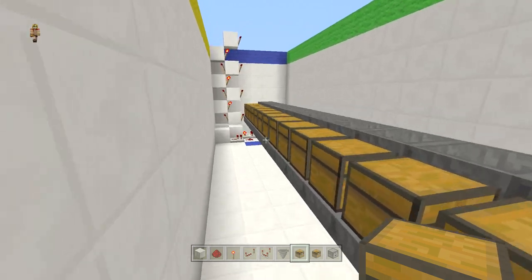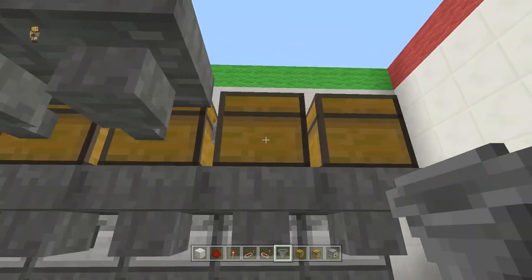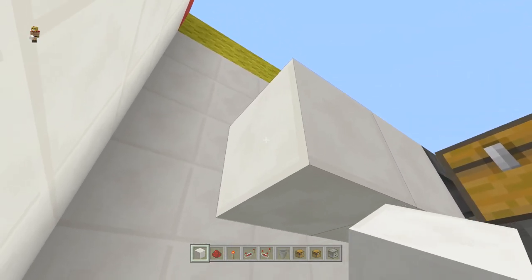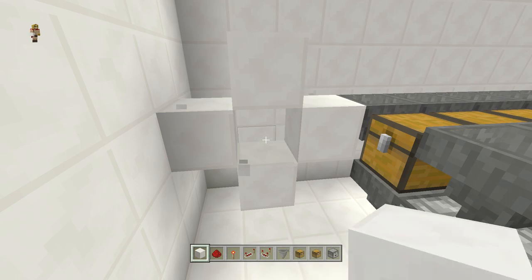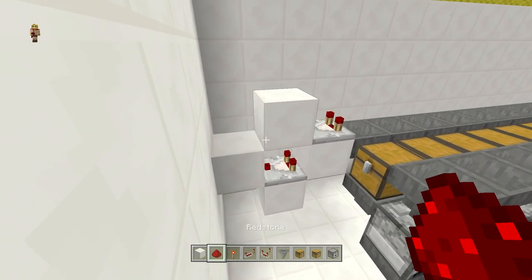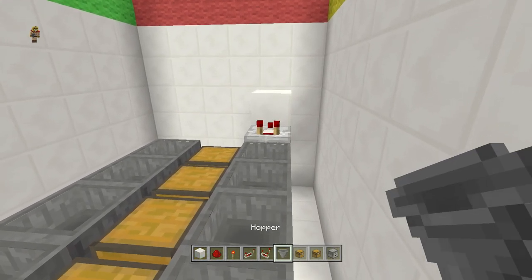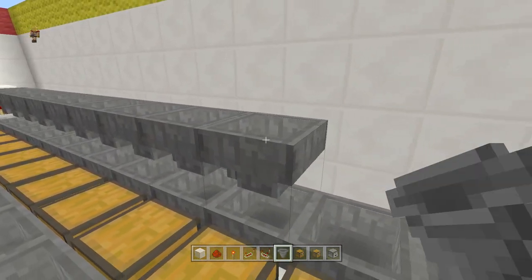Place a hopper going towards each chest — that's going to be the fuel line. Then place one block in front of that hopper and two more right across, then a block underneath and one on top, and delete the one in the center. Place a comparator going forward in that direction and one right there so you have that setup, add some redstone dust, then place a hopper going towards the comparator and make a hopper line going all the way toward the comparator, making sure each hopper is pointing toward it.